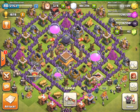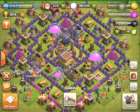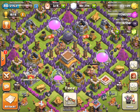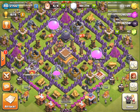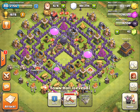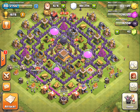The first thing I'm going to talk about is town hall placement. It's very important that you know what kind of base you're going to make. If you're a hybrid base or even a trophy push base, you want to make sure the town hall is well protected towards the middle of the base, as I have here. Now if you're a farming base, you're going to have the town hall outside. If you need help with farming, I have a whole video on my channel and the link will be in the description.